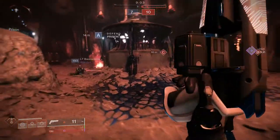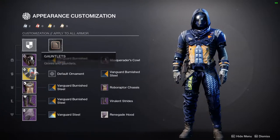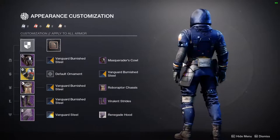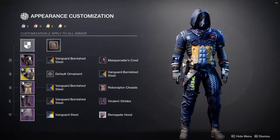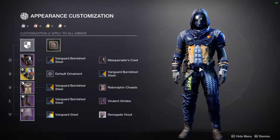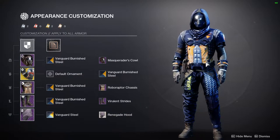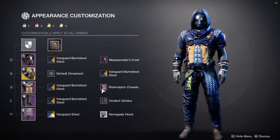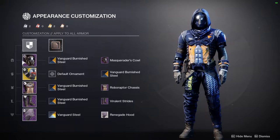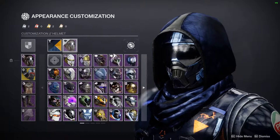This is my hunter, wearing the Shinobu's Vow. I actually think it looks pretty cool. Shinobu's Vow has orange in it and my chest piece also has orange in it, so I leaned into the orange — which is why I'm using the Vanguard Burnished Steel shader. Let's look at the helmet first: it's the Masquerade Cowl.